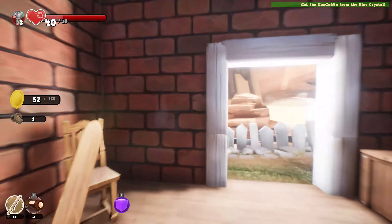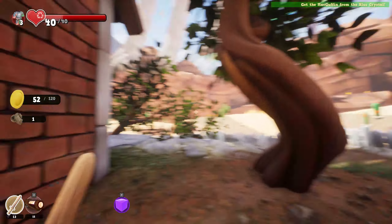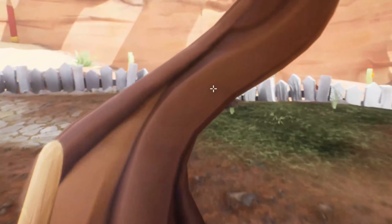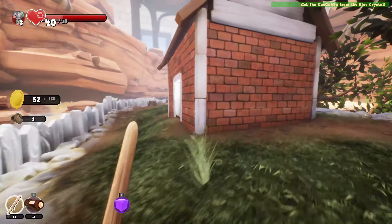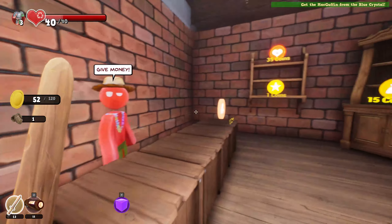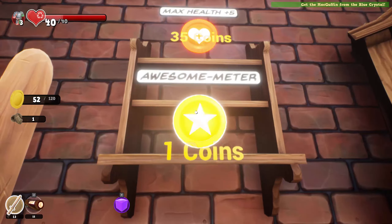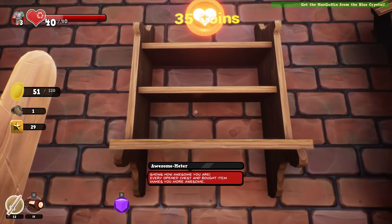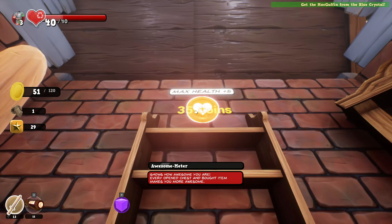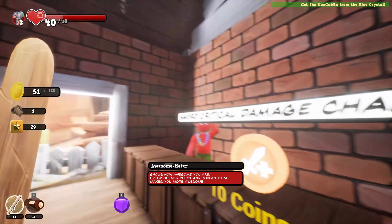Axe coins, 1.5. He said the seeds are behind the store. I'm behind the store. Awesome meter — bag. Awesome meter shows how awesome you are. Every open chest and bot item makes you more awesome. Nice. I am pretty awesome. That's cool.